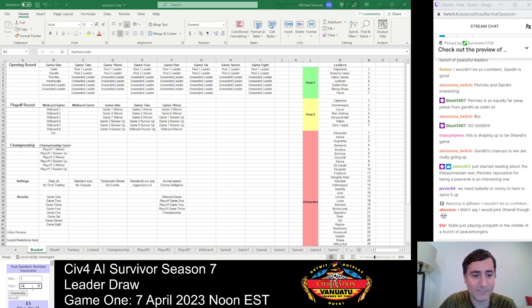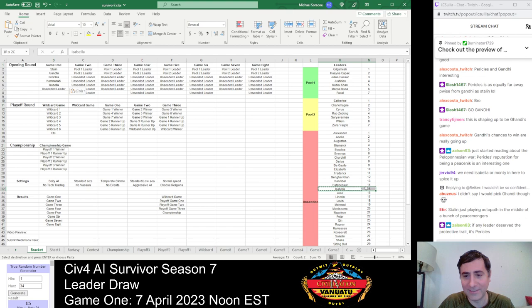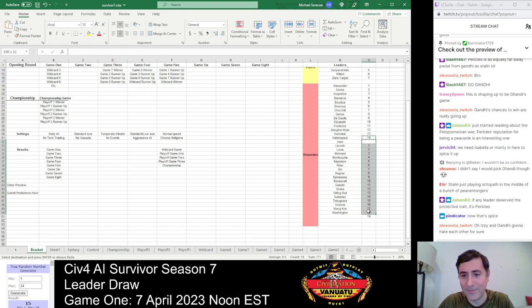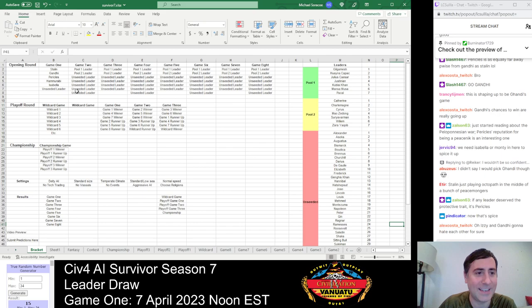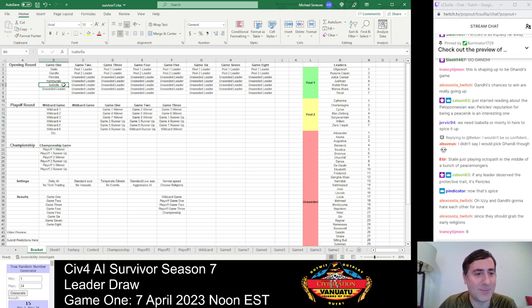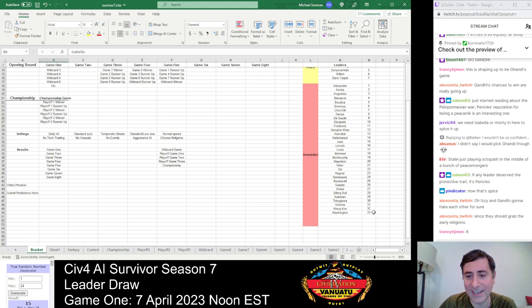Number 15 — Isabella. This is a bit of a wild card. Isabella is a religious fanatic, obsessed with all things religious. She's going to found a religion, and Gandhi will probably found another, which will create some religious tension depending on how their religions spread. Isabella and Gandhi won't necessarily like each other. She's peace weight 6 — not especially high or low — but she is obsessed with religion and will definitely add some spice to this game.